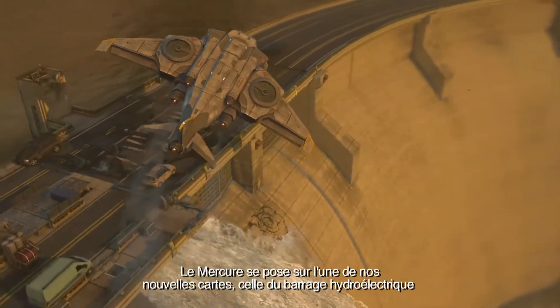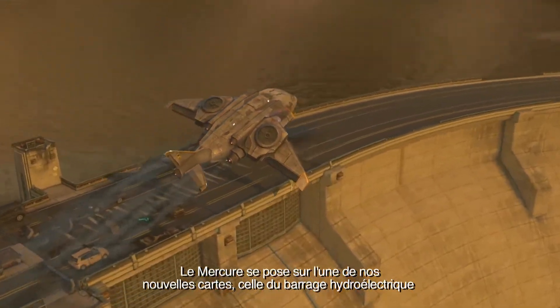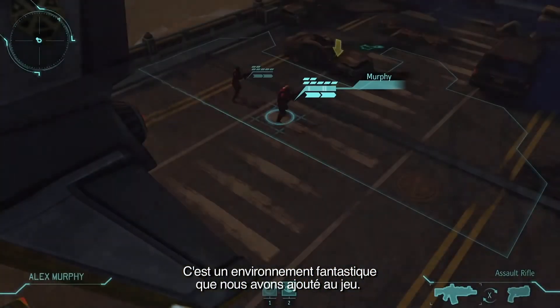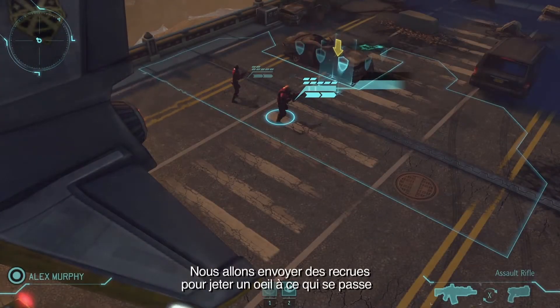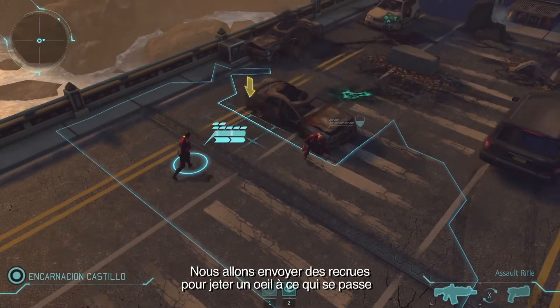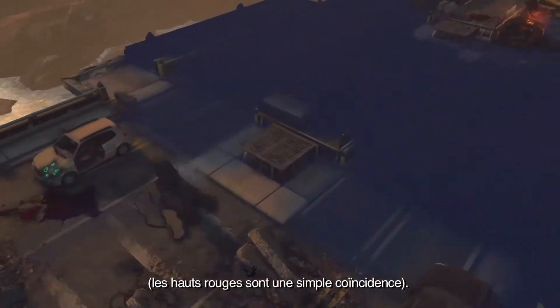So here the Sky Ranger is landing on one of our new maps — that's the Hydroelectric Dam map. This is a great new environment that we're adding to the game, and here we're going to send in some of our rookies to take a look at what's going on. The red shirts are purely coincidental.